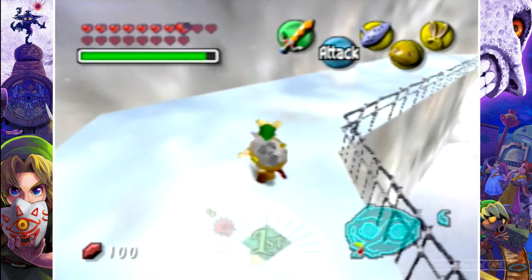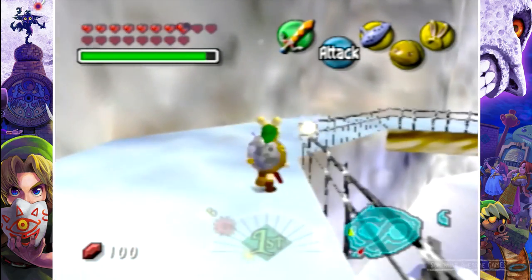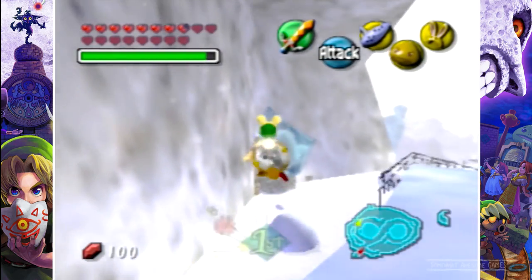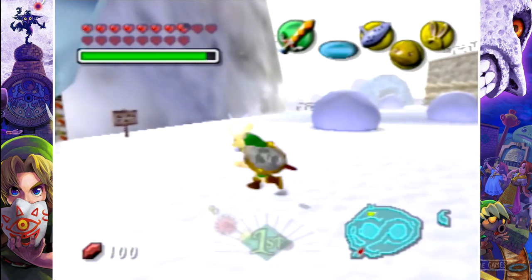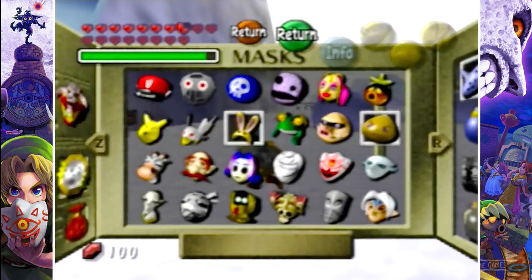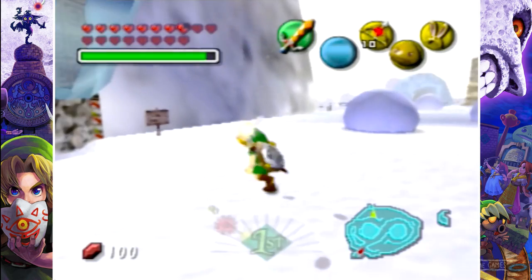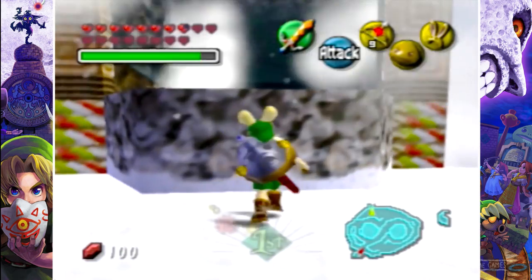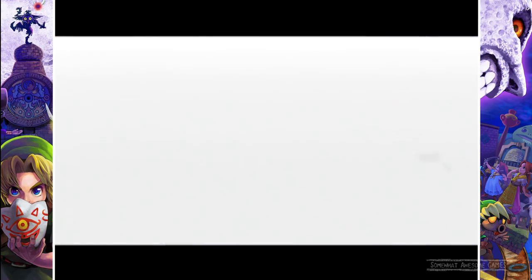Now go to the Goron Village. Use the Song of Soaring to go to the Mountain Village, run to the Goron Village, and head over here. Just inside the entrance there's an area blocked by ice. You can either beat the Goron Temple and melt it in spring, or use a fire arrow. We need to be a Goron here to get the certificate to carry powder kegs.